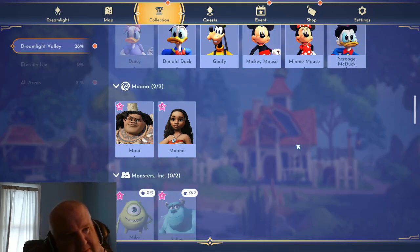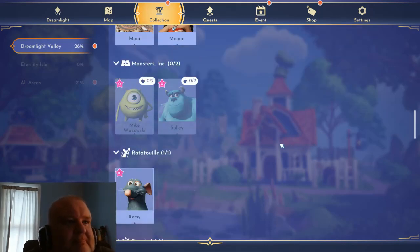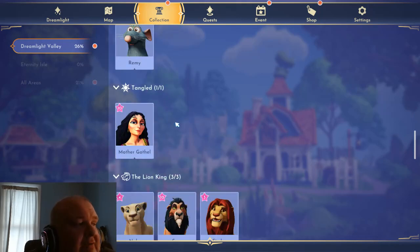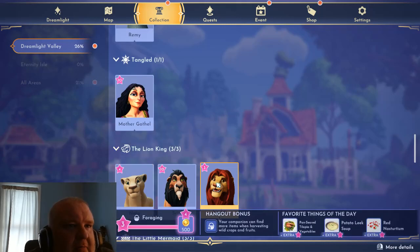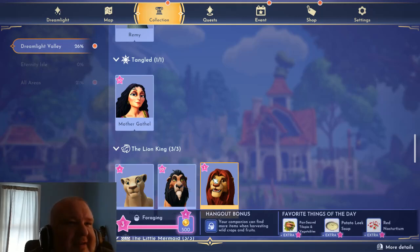One of three outfits for Donald - you can see all the outfits for various characters. I really haven't played this in a while. Remy, Mother Gothel. If we had the Rift in Time we could get Rapunzel, Gaston. My Nala is only at four, my Scar's at ten, my Simba's at three.